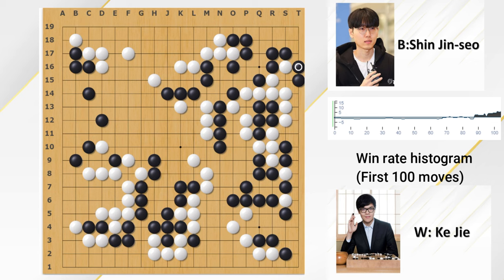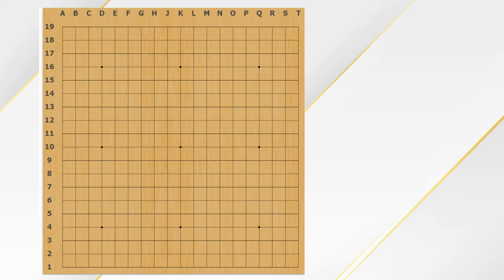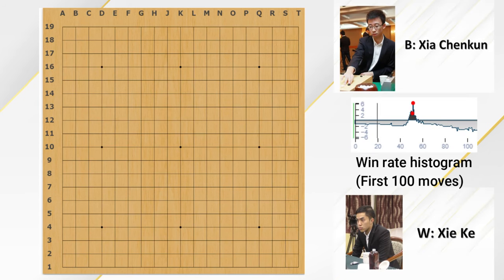If you are interested in this game, you can check out the description — I have a link for the game and you can study it in more detail. Lastly, I want to show one more game. In this game, Black is Sa Chengjun and White is Xie Ke — they are two Chinese professional players, and Xie Ke is a very well known player in China.